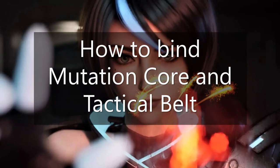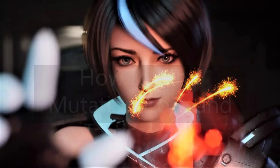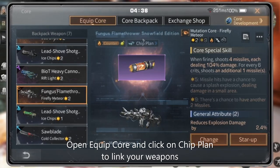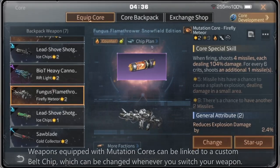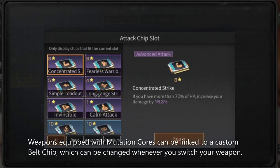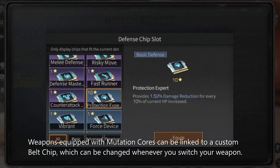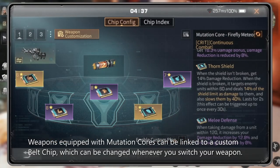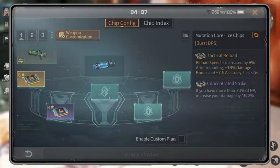How to bind Mutation Core to a tactical build: open equip core and click on chip land to bind your weapons. Weapons equipped with Mutation Cores can be linked to a custom bug chip, which can be changed whenever you switch your weapon. You can check this in your backpack.